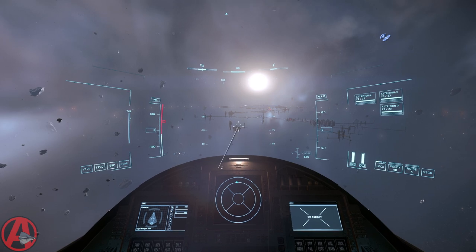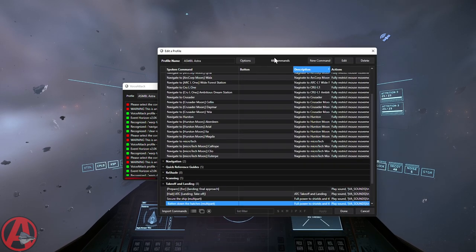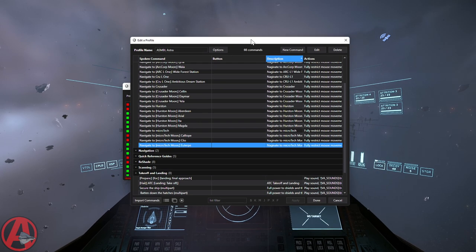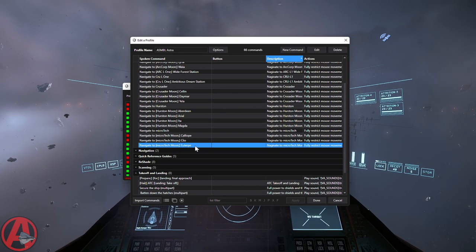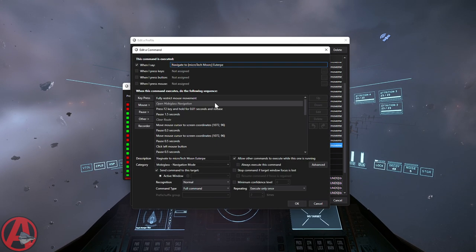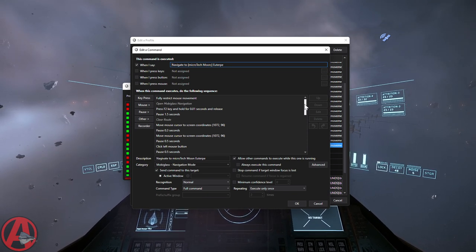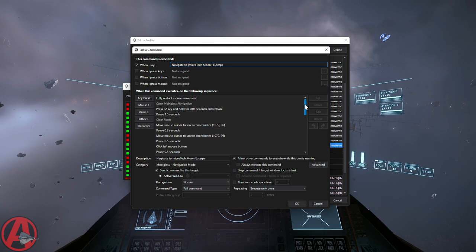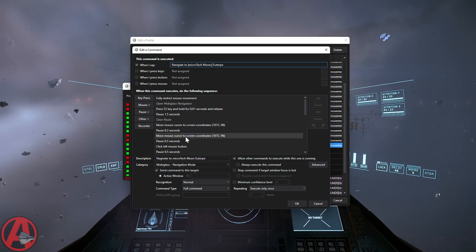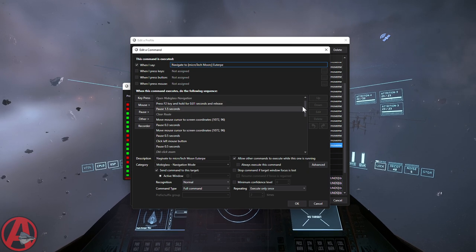Alright, I'm at zero. Everything's fine. Euterpe - some things when you double click on them zoom in too far to see what's going on. If you double click on the microtech planet on the nav map, the macro hits F2 to bring up the nav map, clears the route, and then double clicks on the microtech planet.